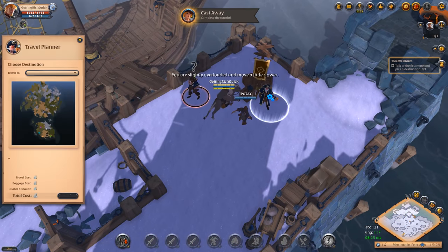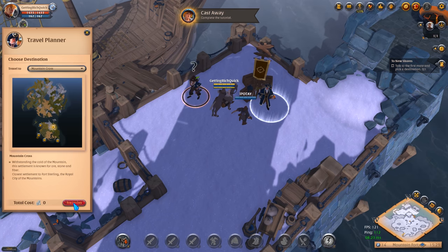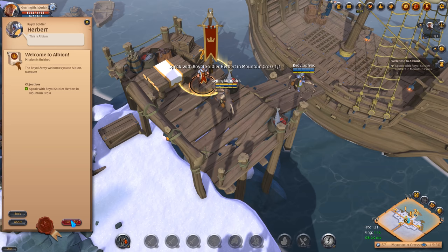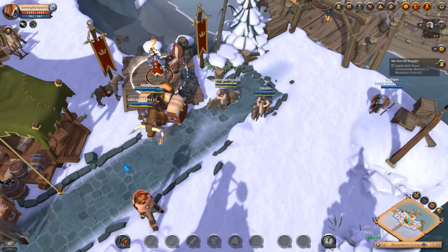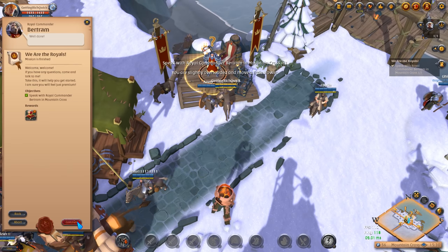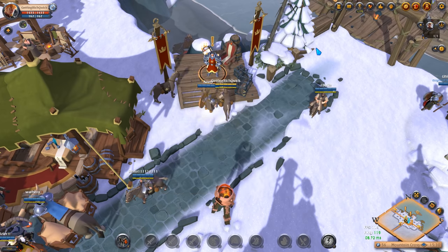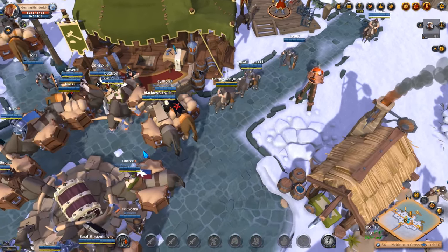When you come to the end of tutorial island, you want to choose Mountain Cross as your starting area if you're following in my footsteps, and you'll want to complete the little quest that gives you access to your three days of premium. Premium is a very useful thing in this game that lets you get ahead a lot quicker, and optimizing those three days is key when you're first starting out as it boosts fame and silver.